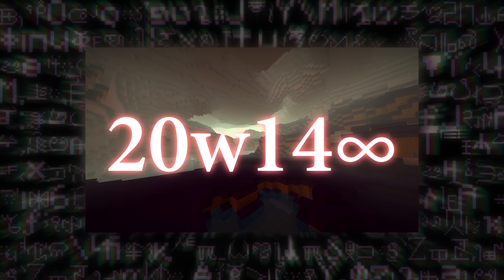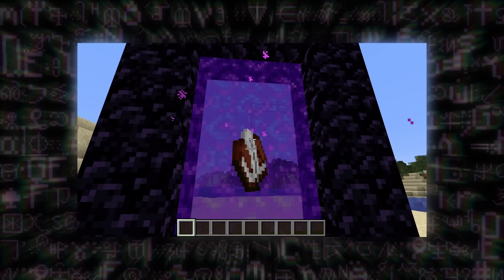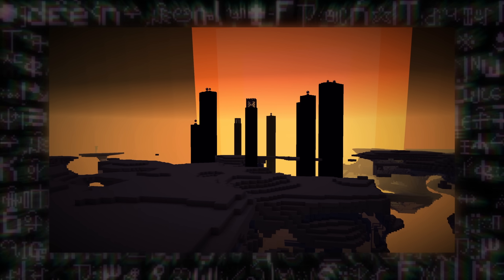On April 1, 2020, Mojang releases a version of Minecraft unlike any other. Contained within is a virtually infinite number of dimensions. By throwing a book into a nether portal, it creates a link to a new world based on the text. There's a huge variety of possibilities — places of order, chaos, beauty, ugliness, simplicity, and complexity. It is easy to get immersed in the boundless spaces, the realm of unlimited possibilities.